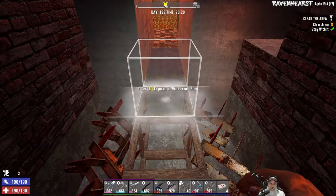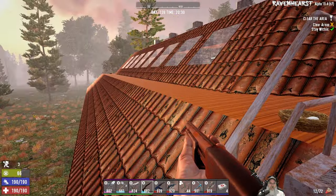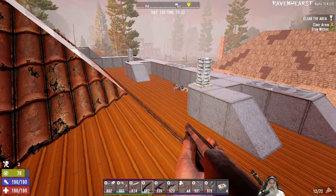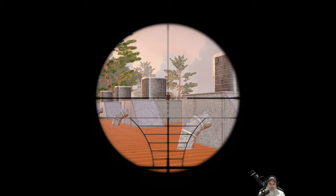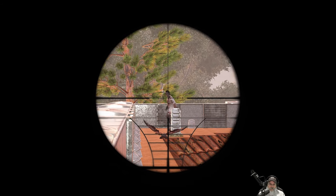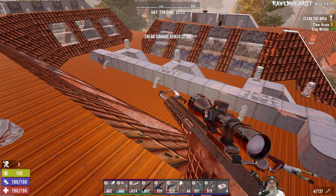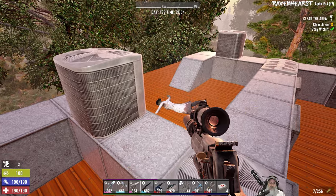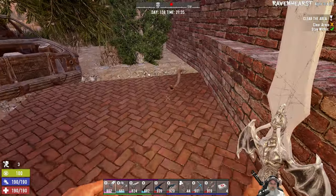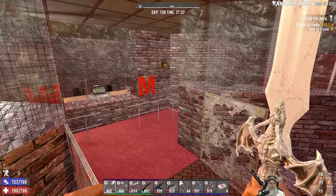We found the fat loot but we still have another enemy to kill - got to figure out where that enemy is. It could be like a buzzer up on the roof or something. I like this POI though, this is cool. We've got a creepy crawly down there. Return to trader - alright, that was fun! I enjoyed this POI, it's really cool.